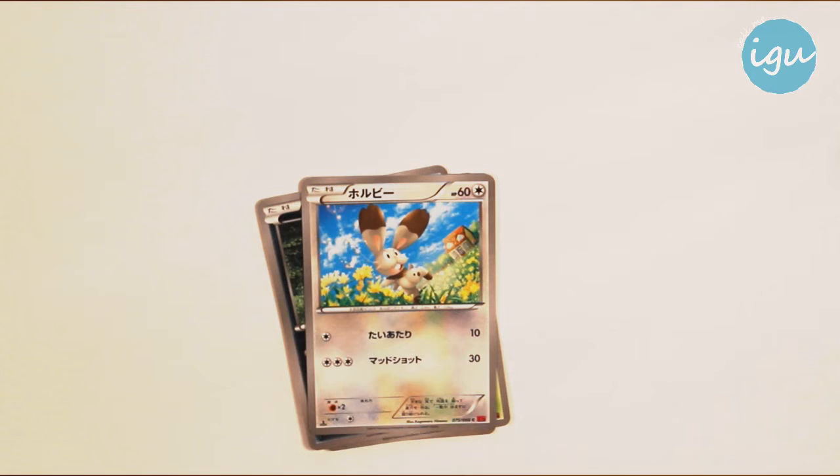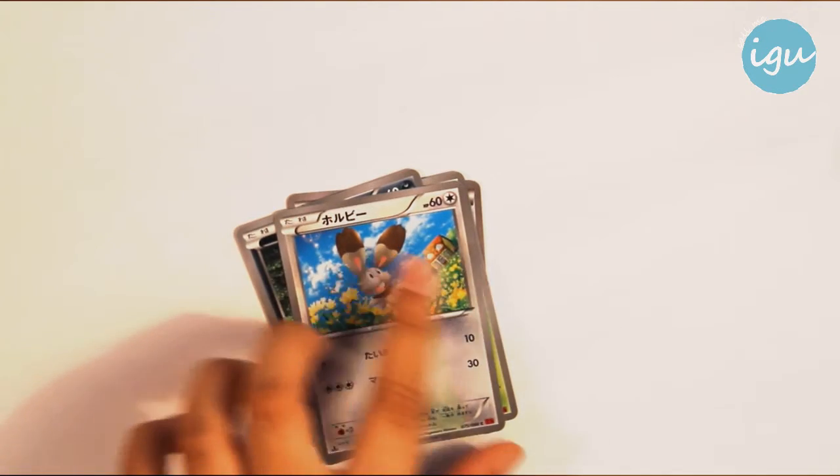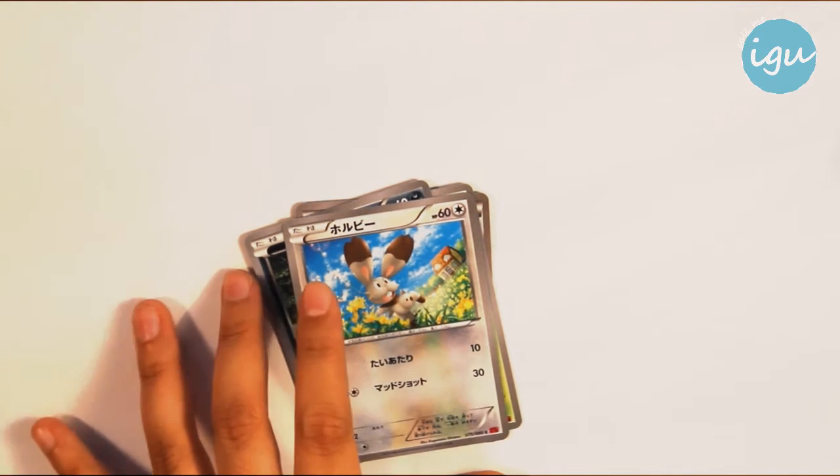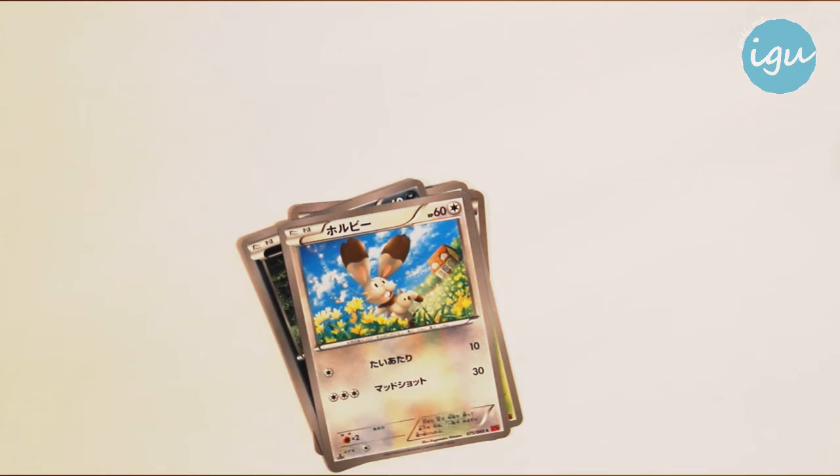And then Bunnelby - you may wonder, because I actually don't like the Bunnelby evolution line too much. Who does? It's actually just Diggersby who's the real... not MVP of this family. But Bunnelby is super cute. Bunnelby is totally alright. And that scenery is really detailed, with that house in the background and flowers everywhere. Bunnelby looks like he's really happy.